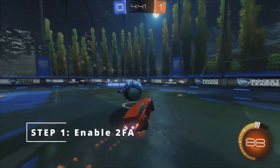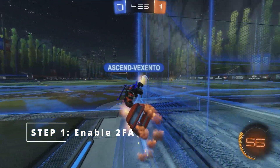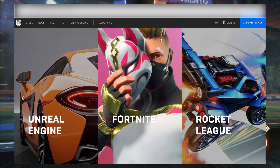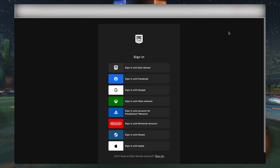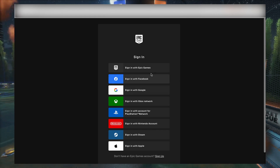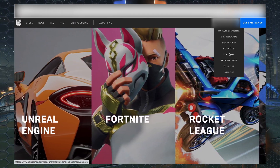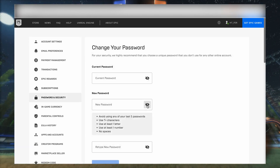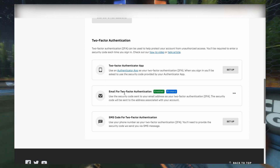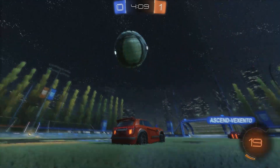Step 1: Enable 2FA. The first step is to enable two-factor authentication on your Epic Games account. Head to the Epic Games website — the link will be in the description — and log in to the Epic Games account you use to play Rocket League. If you are on console or on Steam, you can sign in with those accounts specifically to make it easier. Then go to Account, Password and Security, scroll to the bottom, and set up one of the 3 two-factor authentication options. Once you have done this on the correct account, give it 10 minutes or so — though it may take longer — and this step should be complete.